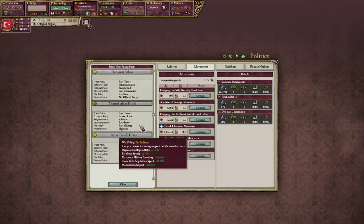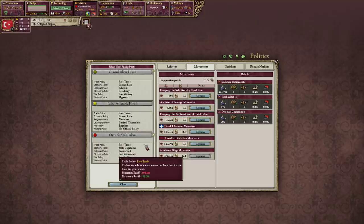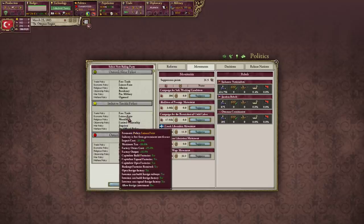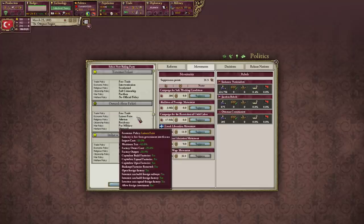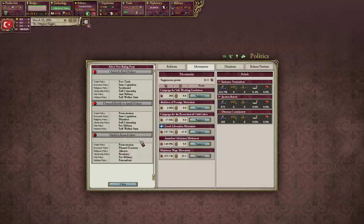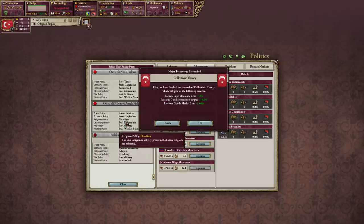I could also in theory pick a different party. For example, this one's not bad: free trade, laissez-faire, moralism, limited citizenship, jingoism. That's a 10-bit cost. That's full citizenship but pacifism. This is pluralism - full citizenship.